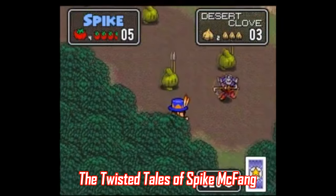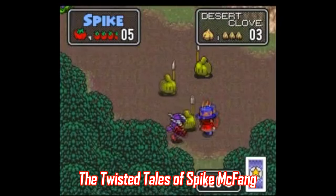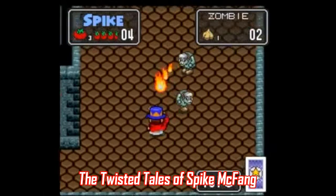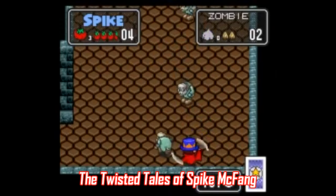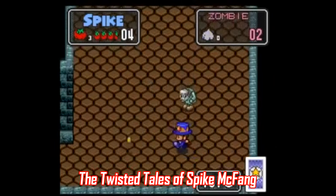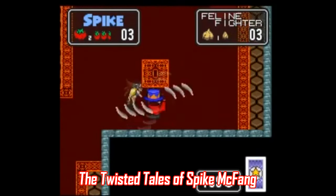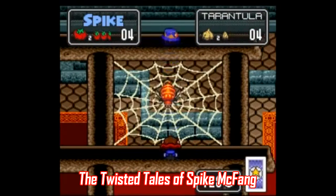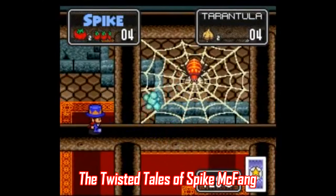Number eight: The Twisted Tales of Spike McFang. Here's one that sounds like a mascot platformer, but it's actually a top-down adventure game where you play as a vampire with a magic hat who needs tomato juice rather than blood. Okay, that sounds ridiculous, but this is a fun one featuring tons of gameplay variety and a fantastic art style. It gets pretty difficult and grind-heavy toward the end, but this is a quality game.